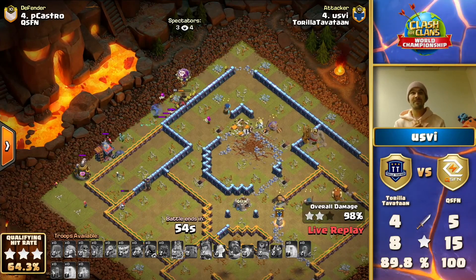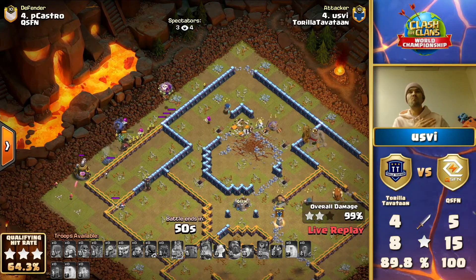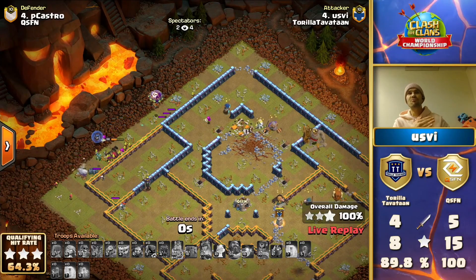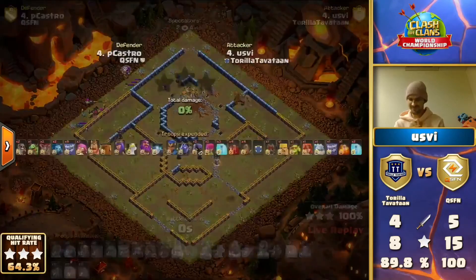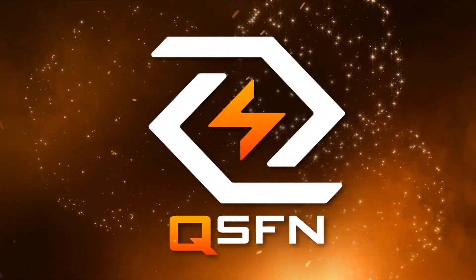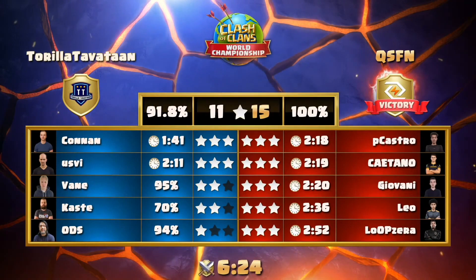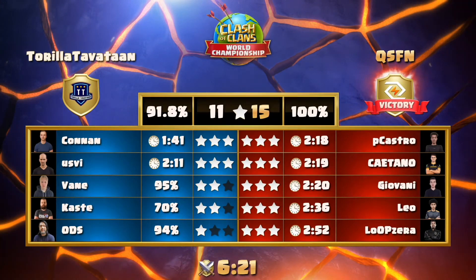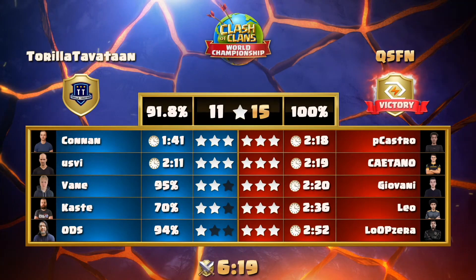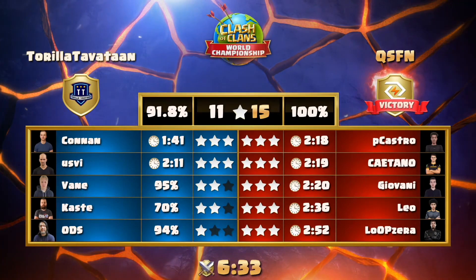So Thora Tavatan, hit us up on Twitter - let us know the name of this attack strategy. It's your right to name it, and I would say I guarantee maybe in the World Championship we might see one of these teams pull this out. But there it is - a perfect war for QSFN. Well done over Thora Tavatan. We saw 95%, 94% - those were really close attacks, but that one-star unfortunately is what cost them.